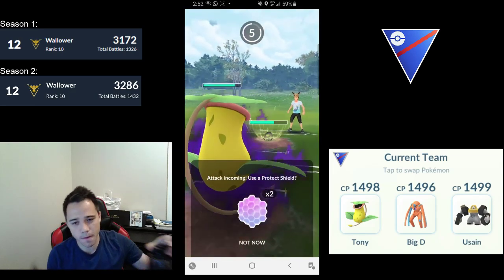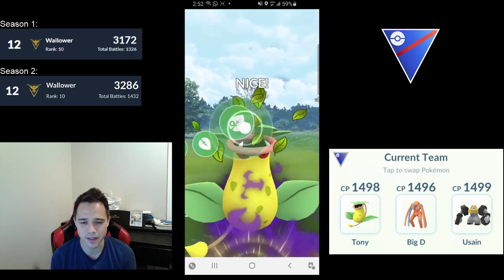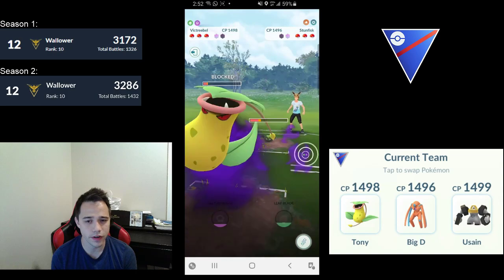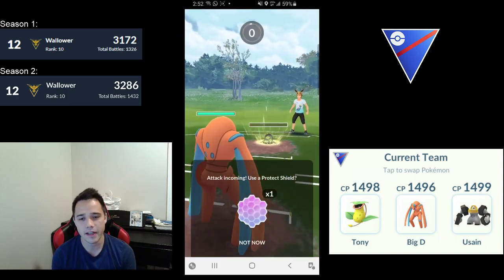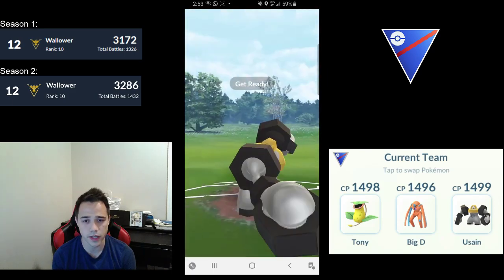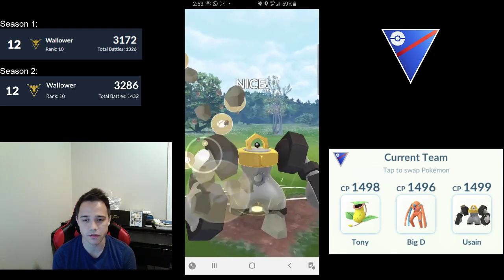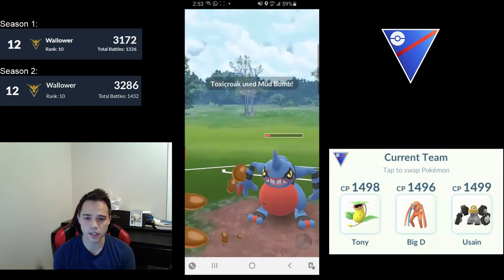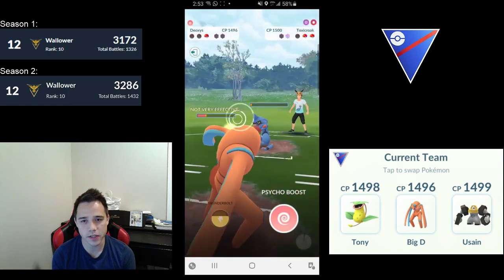Next game — Galarian Stunfisk lead. This game is an example of why this matchup is IV-dependent. I let the Rock Slide through because I know it's a Rock Slide, then it goes for a second Rock Slide and I decide to shield even though I'm very low, and it actually beats me in the farm down. This has only happened twice in maybe 50 games, so I wonder what IVs this guy is running — maybe a high attack spread. Now with switch advantage against my team and no shield advantage, this game is going to be very rough. Toxicroak doesn't even have to shield a single Rock Slide from Melmetal — just farms Melmetal all the way down. I shield expecting a Sludge Bomb, but it's not, so I take the Sludge Bomb and the game is over.